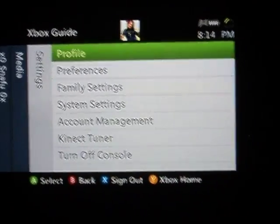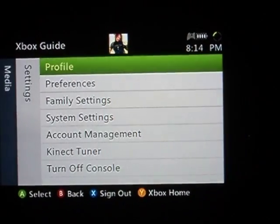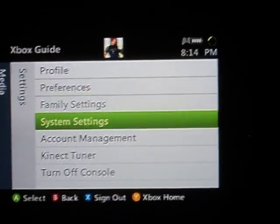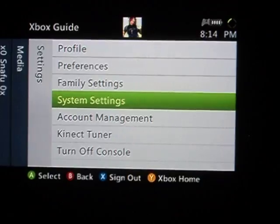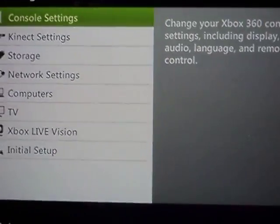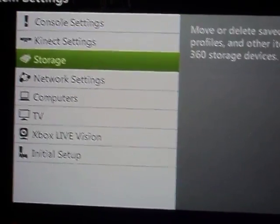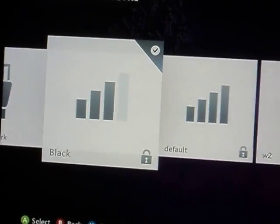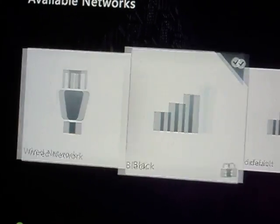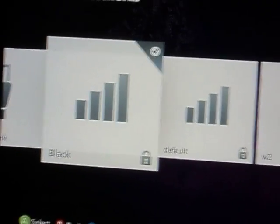What I did was I went to Settings, and then I went to System Settings. I went to Network Settings, and then you choose your Wireless or Plugged In. I'm Wireless, so I'm choosing my Wireless.